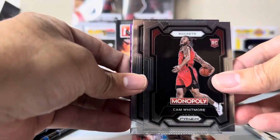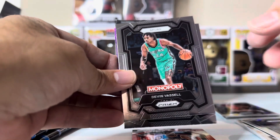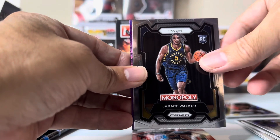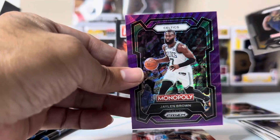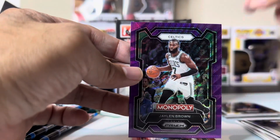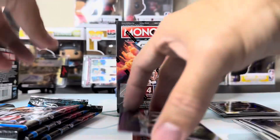We got a Cam Whitmore rookie. We got our first pink and a purple. We got Jaylen Wells and Jaylen Brown. Is this numbered? Nope, it's purple prism. So at least there's a lot of rookies this time around.